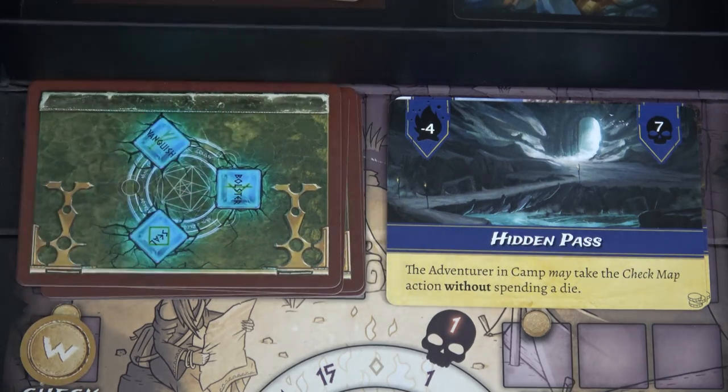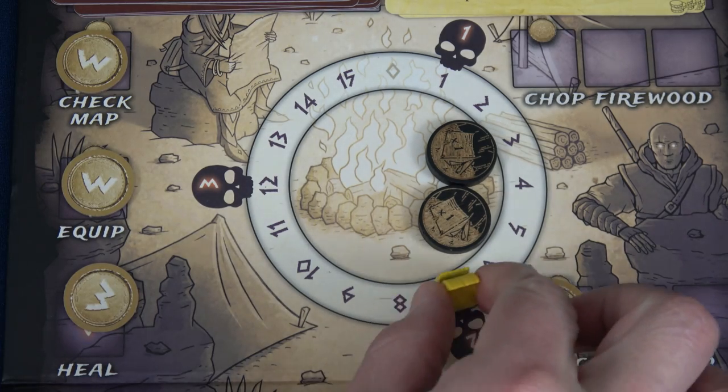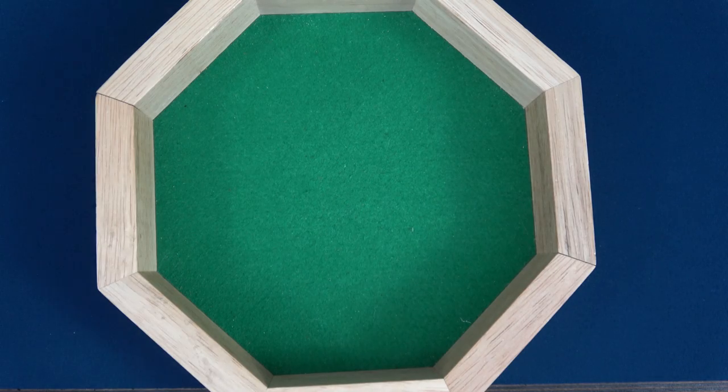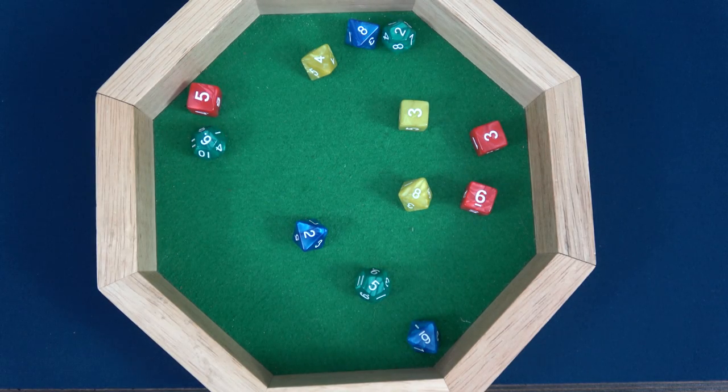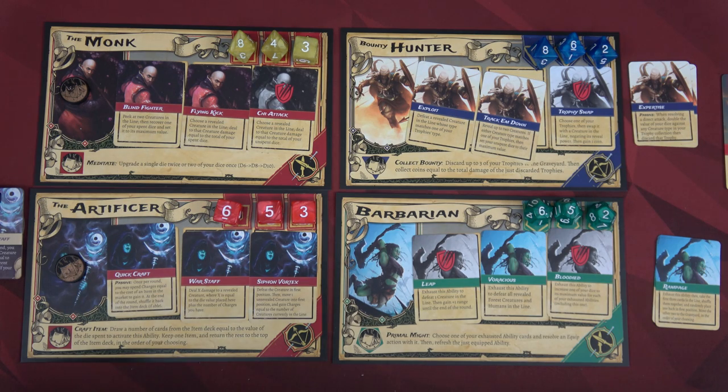Revealing the new location — the Moving Forest. It's only minus one fire, and the adventurer in camp cannot resolve Chop Wood. We lose one fire but we're still at two. We move to round three and roll dice. We don't have any twelves — maybe this is a good time for the Barbarian to rest.